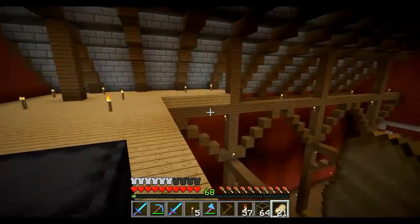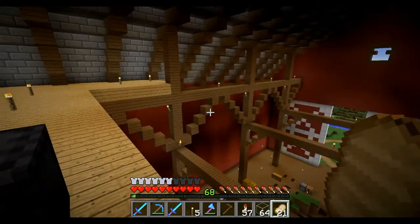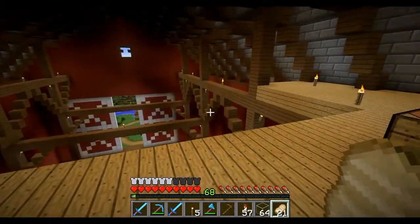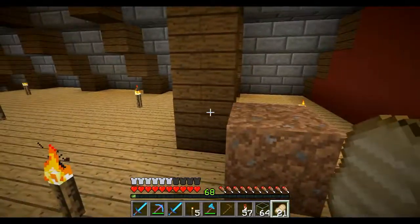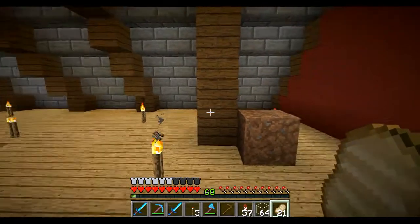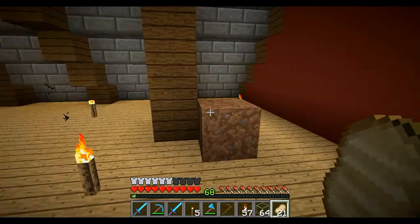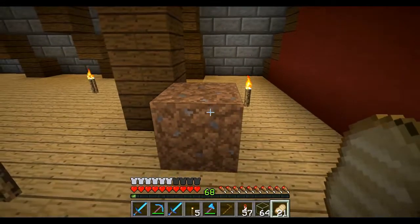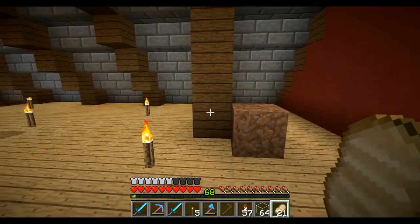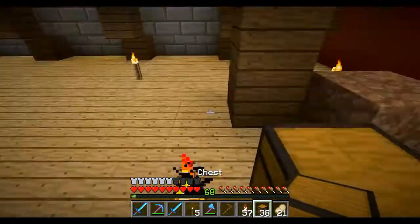I like the look of extending out the roof over there, so I'm going to keep that. I might even extend the roof all the way out on the sides if I need more storage. Now I'm going to build that villager carrot, wheat, potato farm. If you didn't see my tutorial on it, I released it on Sunday, the day before this episode - it's pretty cool. I'm going to give you a speed tutorial right now. You start off by placing a chest right here.